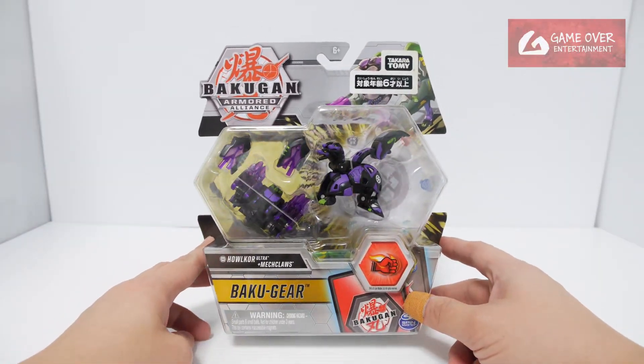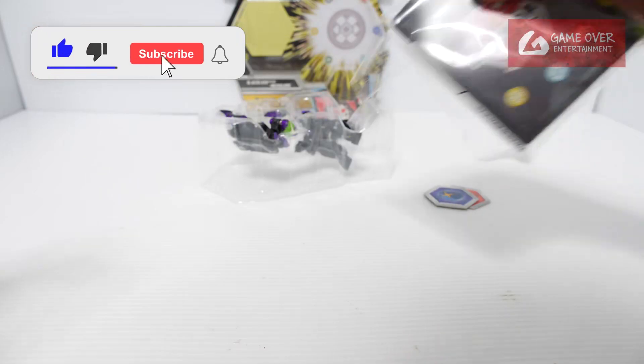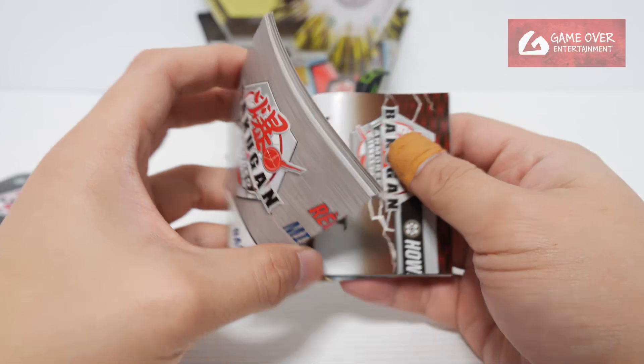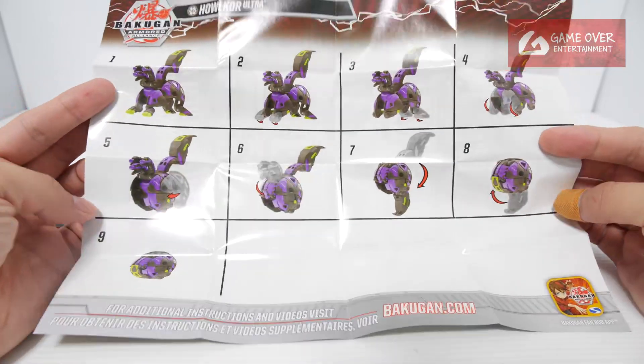So this is Dakaratomi's Haukaw Ultra. Let's open it up and have a look. This is the rulebook - instructions - same as the single packs.